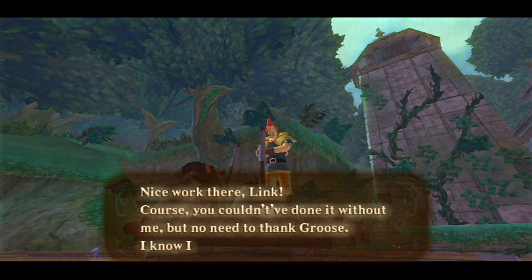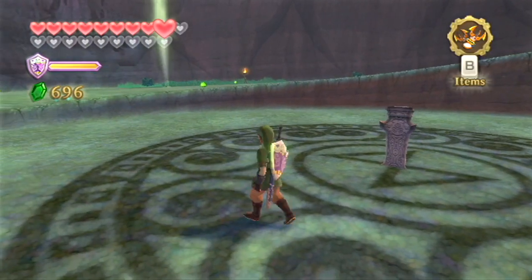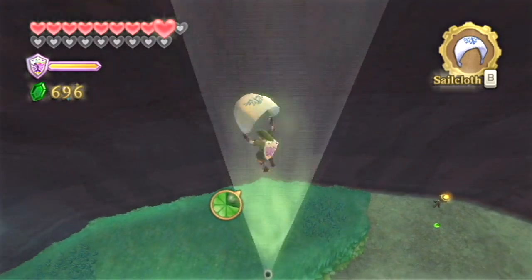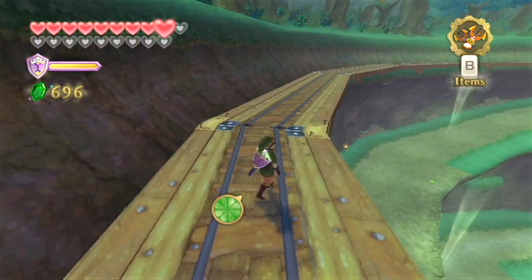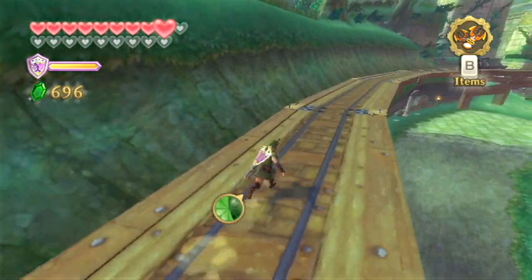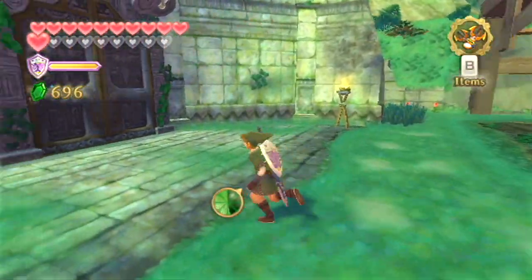Nice work there, Link. Of course, you couldn't have done it without me — no need to thank Groose, I know I saved your tail. Now let's get that Gate of Time thing up and running. Sounds like a good idea. Let's make our way back up to the sealed temple and see if we can activate the Gate of Time — that way we can finally put a stop to this madness once and for all. I was totally done fighting the Imprisoned back when we fought him the first time. I also just realized I took a ton of damage during that fight. Like I said, it really doesn't matter since you do technically control how much damage you take. Even though I lost about 10 hearts, there are very easy ways to restore hearts inside the sealed temple by just sitting down on one of the stools inside.